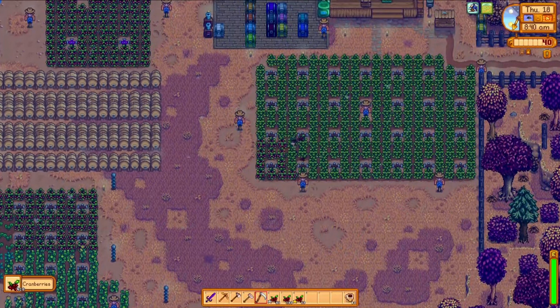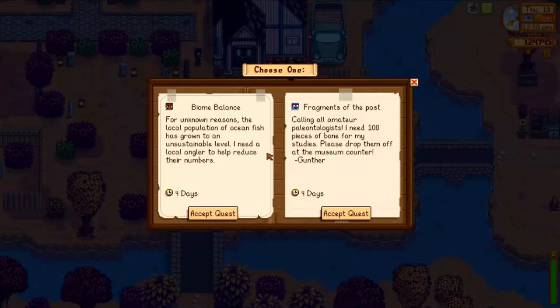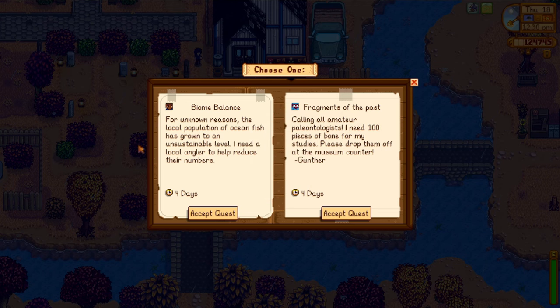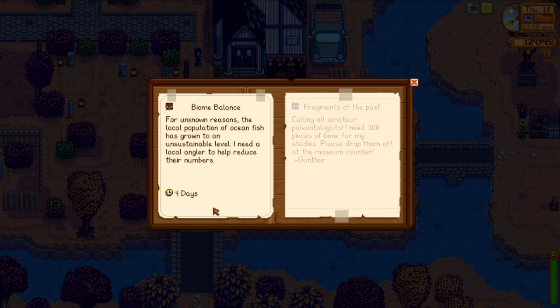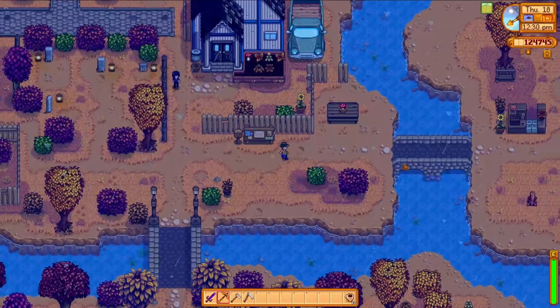We are max level farming right now, but once that combat skill levels up... I then check the community board for another quest, and Demetrius is offering us the one that's going to give us the farm computer. I don't think we have the materials to build one yet, but it's so nice to know that it's going to be available. He wants us to fish 20 fish from the ocean, which is actually perfect because I need to do a little bit of fishing for the community center down there anyway.